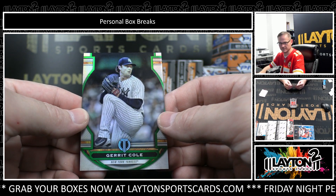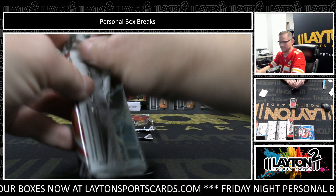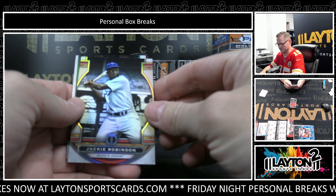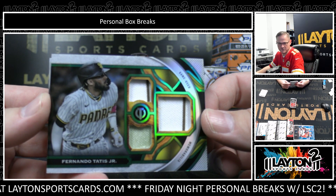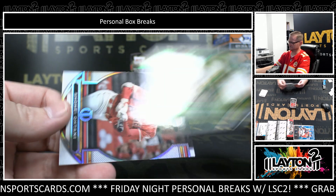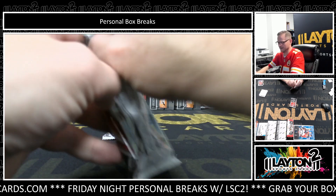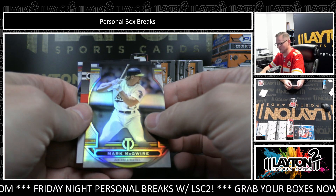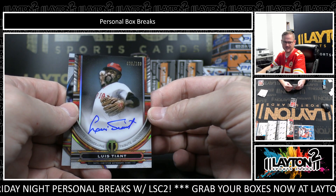Garrett Cole, green to 99. Jackie Robinson and Fernando Tatis Jr., triple game used jerseys, that is green to 99. Shohei Ohtani. Two packs to go — let's see a big auto in here. Mark McGwire. And auto to 199, Louis Tiant.